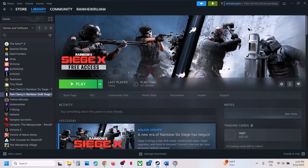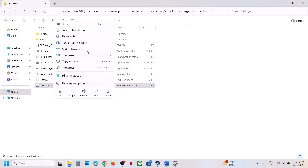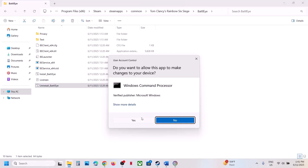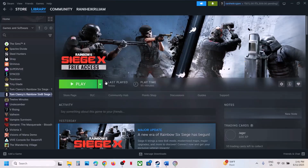If still not working, uninstall BattleEye once again — right-click, Run as Administrator, click Yes to allow. This time do not install it; instead, launch the game. When you launch the game, during the launch it will install BattleEye automatically. You can see it's installing BattleEye, and once the installation is complete it will launch the game.